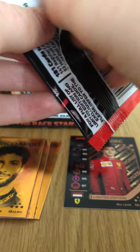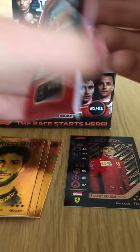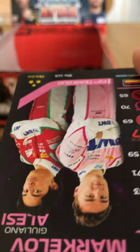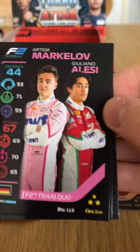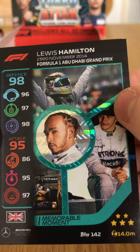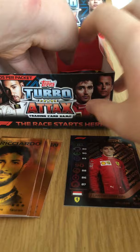Seven or eight packets left of 36 — let's see if we can get one or two more gold race winners. Soft Tires. Max Verstappen Speedster — one we needed. Kevin Magnussen Flashback — also one we needed. Formula Two team duo. Bottas F1 Racer. Hamilton Memorable Moment of his second world championship.